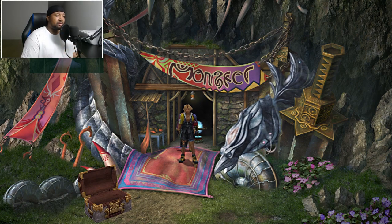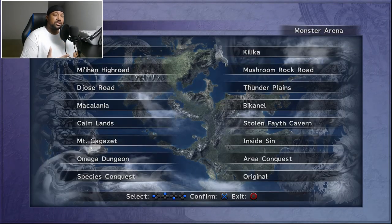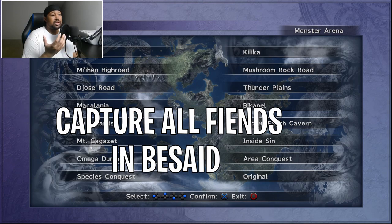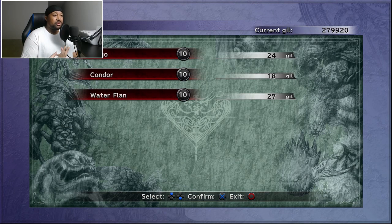The first thing you want to do is go to Besaid Island and get your capture weapon. All you need to do is capture enemies — that's the main way to unlock all the super bosses in the Monster Arena. In order to unlock the Stratoavis specifically, go to Besaid Island and capture all the fiends there. You only need to capture them one time. Guess how many enemies are in Besaid? There are only three.